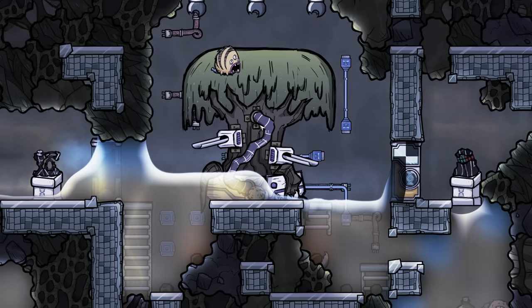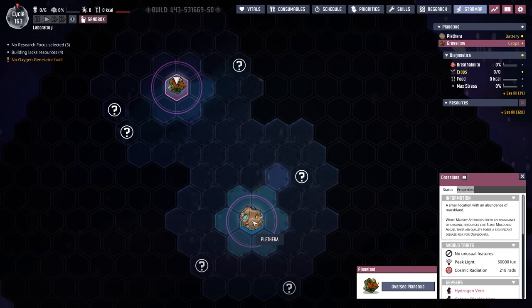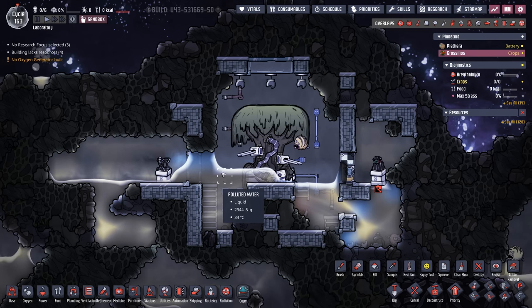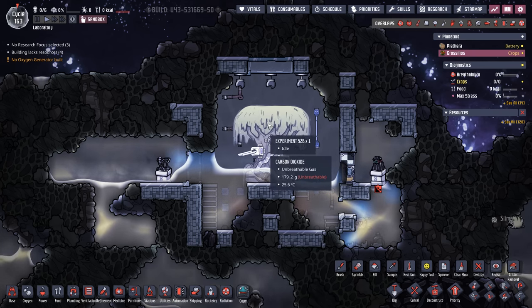Experiment 52b is a tree found on the marshy asteroid somewhere on your star map. In this test map's case, it's not even too far from the home planetoid. The general idea: you show up to the planetoid, you start feeding the tree some food, and it produces sap in the form of resin.